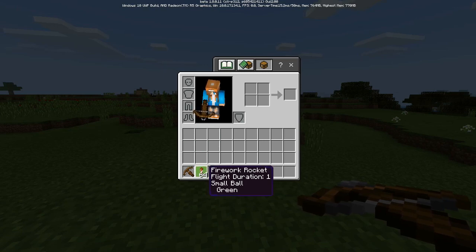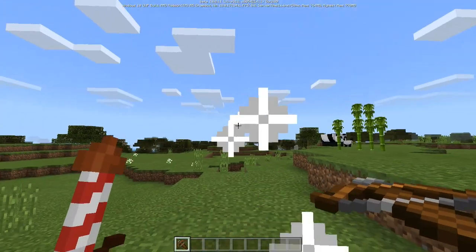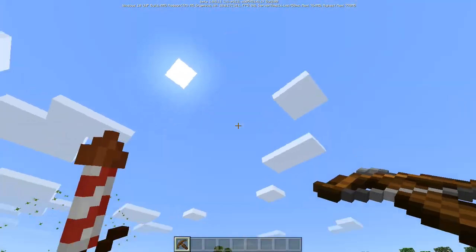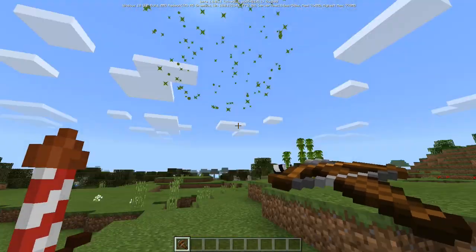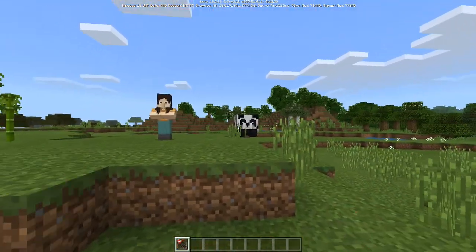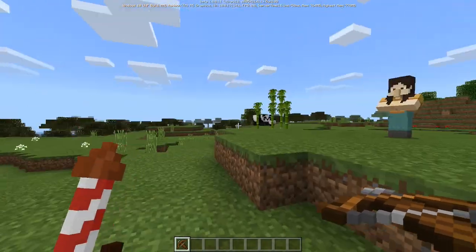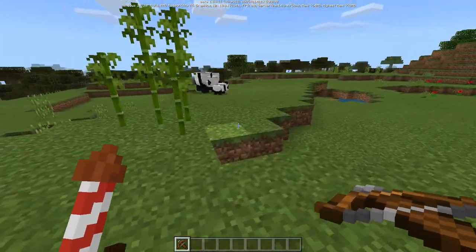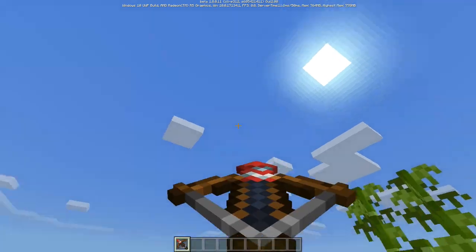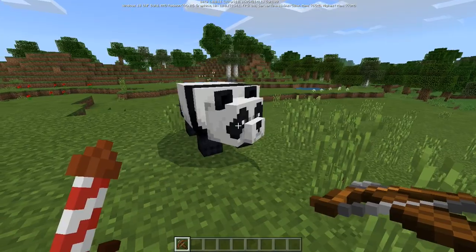This next one is also about the crossbow — you can actually shoot rockets with it. Put rockets into your offhand and then shoot, and it will fire rockets. It's actually pretty amazing. And it turns out it can actually harm animals too — so it's not just for shooting rockets into the sky, you can use it as a form of attack.